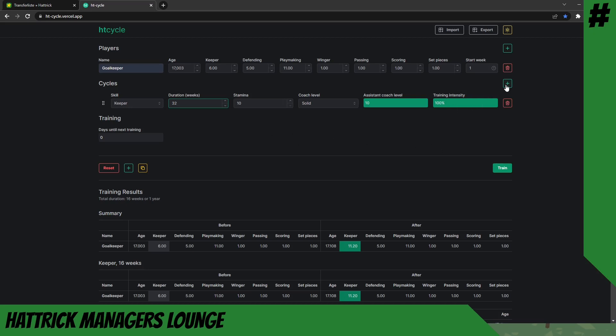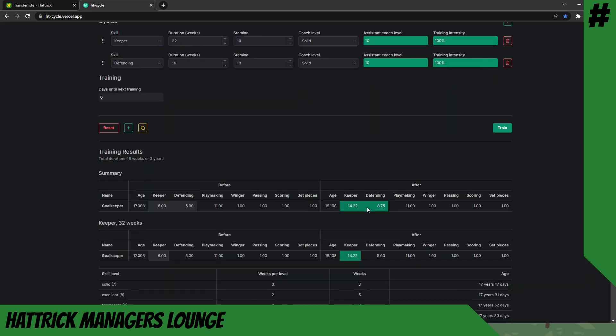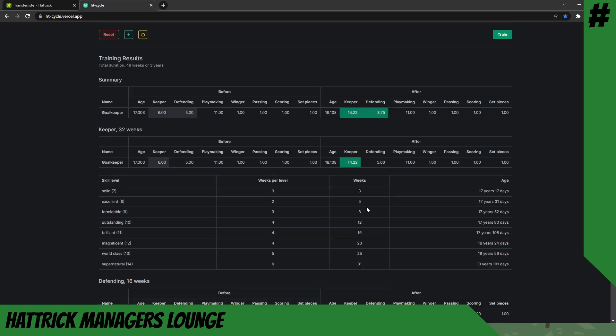To demonstrate this tool further, let me adjust this plan a little. Let's say we want to train the keeper for two seasons — 32 weeks of keeper training — and afterwards also train him for a season in defense. I've added two periods and pushed train, and you can see he would be a 14.2 keeper and 8.75 defending if we trained him this way.